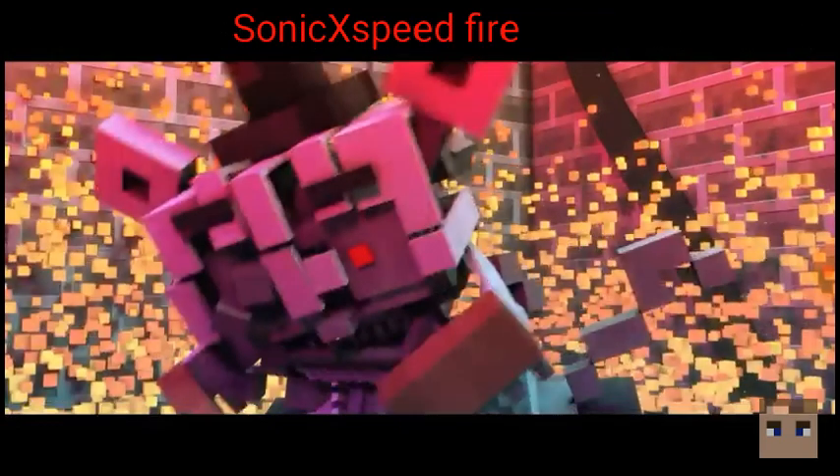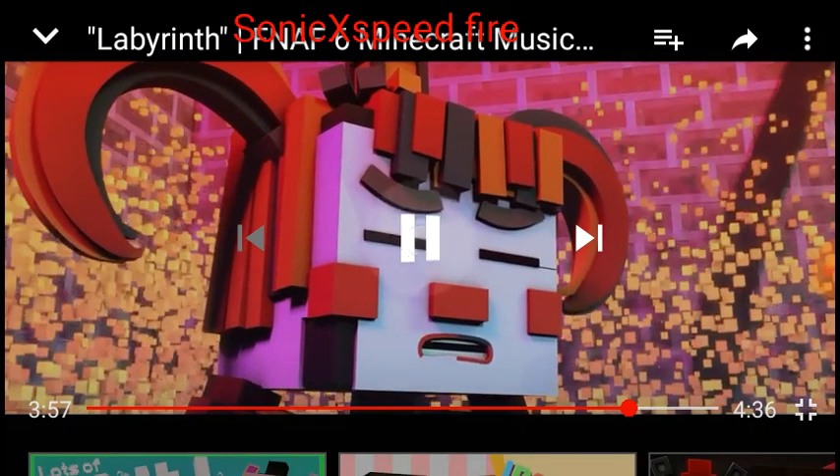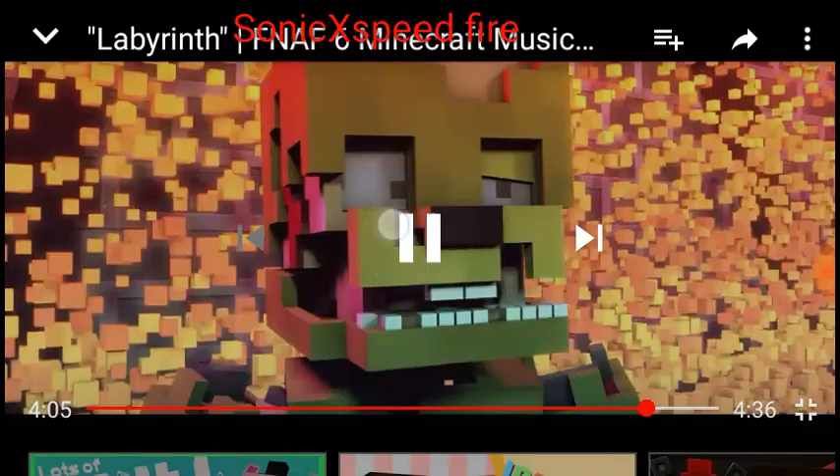Wait - is that Ennard inside Molten Freddy? Ennard is not Molten Freddy. That's where the story ends sadly, unless Scott's making more games. I don't want the story to end. If you guys don't want the story to end just yet, type FNAF 7 in the chat - because I do want a FNAF 7. Also the puppet mask fell - pretty random.